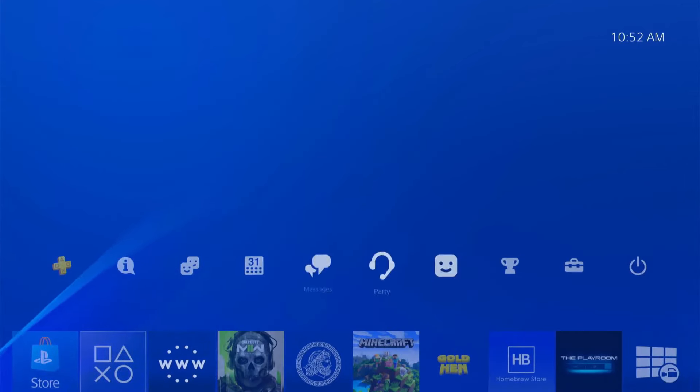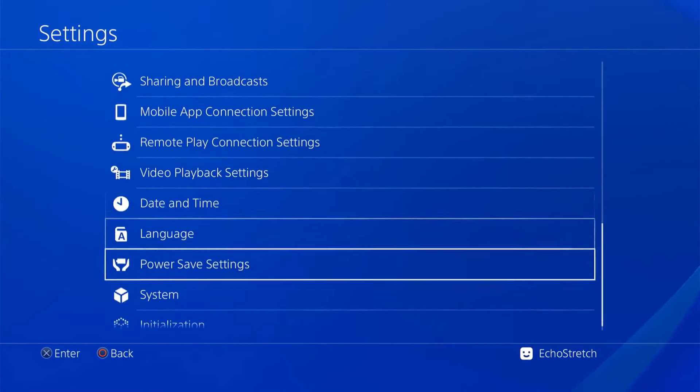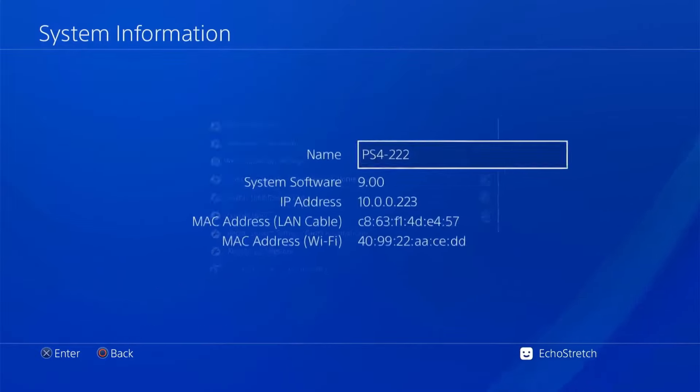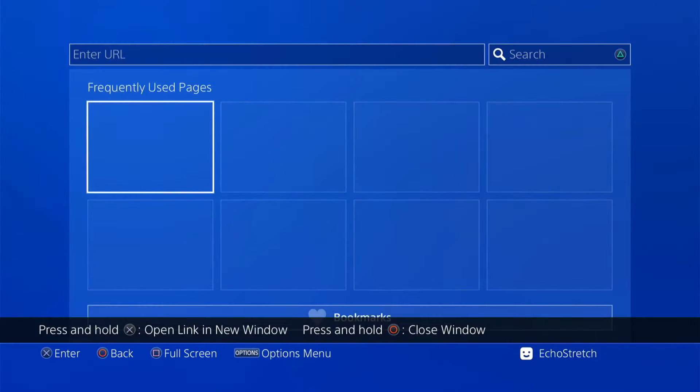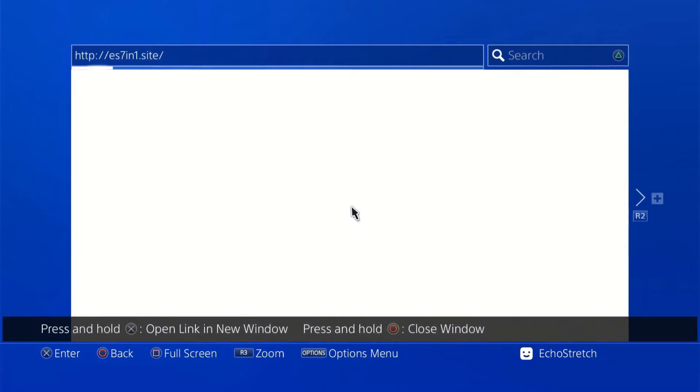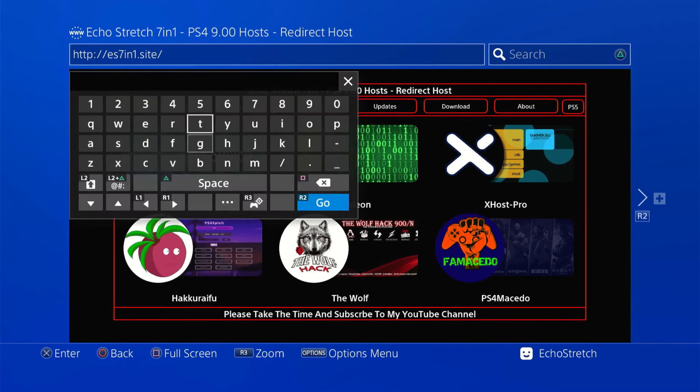So now we're over to 9.00. We jump over to settings, jump down to system, system information — you can see I'm running 9.00. Back out of there, open up our browser. I've already got a bookmark, so we'll jump into our bookmarks, click on the Echo Stretch host, hit triangle, and just jump over here. Type in test.html. And there you go — there is our 1, right up in the top left-hand corner. That's what we're looking for.